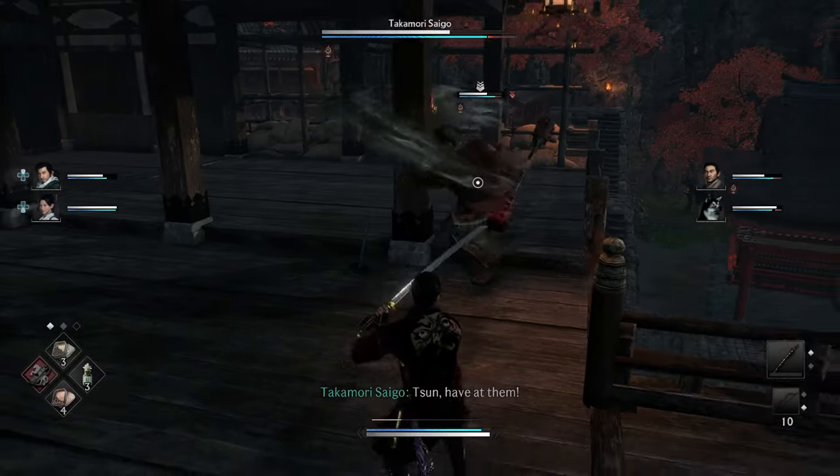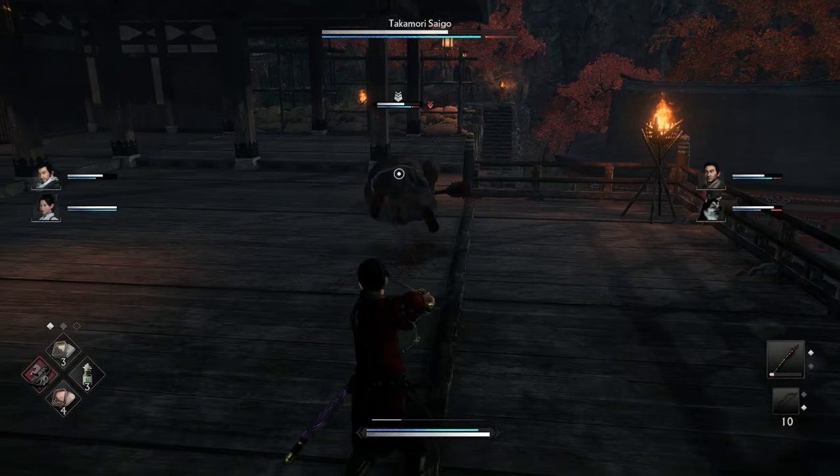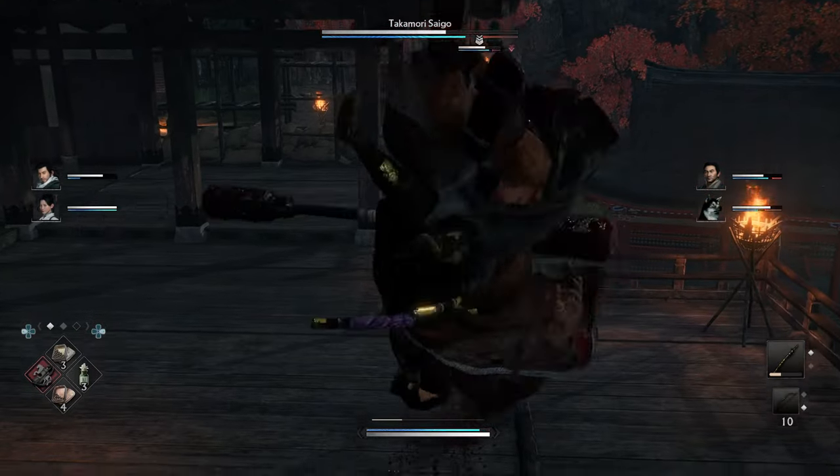That rushing attack where he just does the tackle — you can parry it, or you can simply block it or dodge it. There's a red rushing attack again: parry it, easy drop.